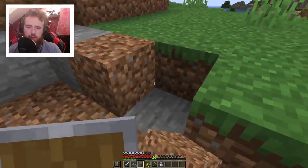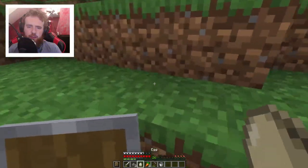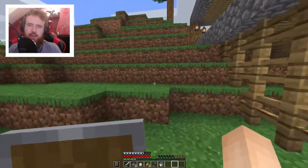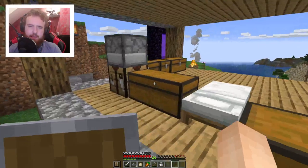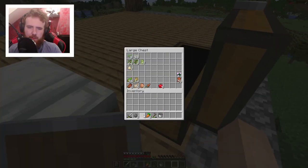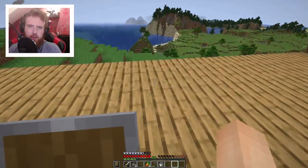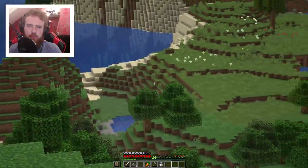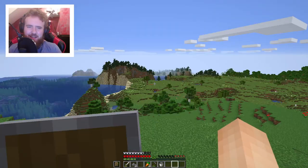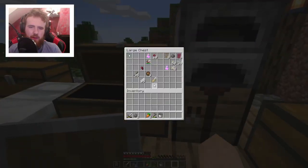I do need to find a way to get food more quickly because I'm running out super fast. Another egg - I need as many eggs as I can get, because if the pumpkins start growing, and I can make sugar cane - which I don't have yet but should be around here somewhere - I can make pumpkin pie, which is a really good food source.